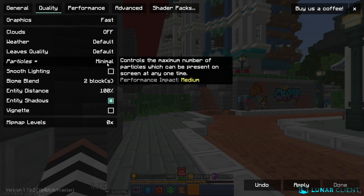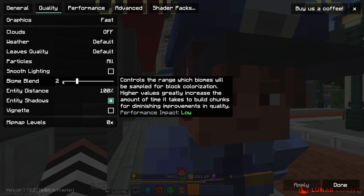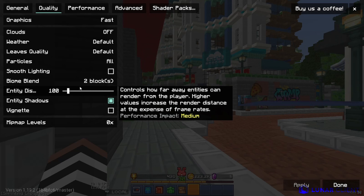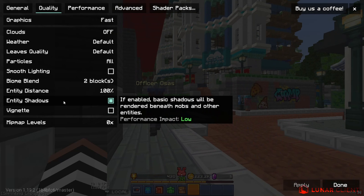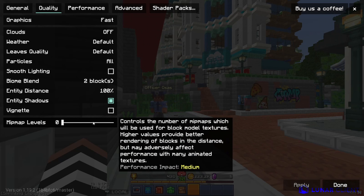For particles, you could change these and decrease them — decrease will help a lot with FPS as well, but I just like them all. Smooth lighting, I don't think this really affects anything. Biome blend, I don't think this really affects anything either, but I have it set to 2. Vignette is off. I have my entity shadows on and my entity distance is set to 100. My mipmap levels are at 0.